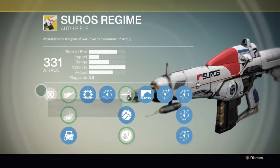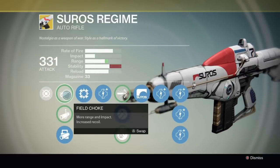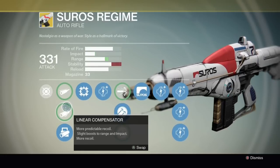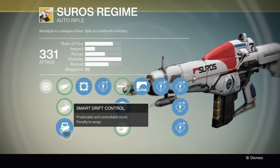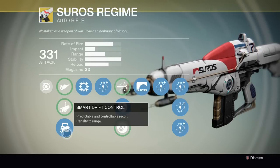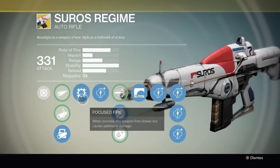Let's get started by looking at the weapon. It has Field Choke which will increase the range and slight impact, Linear Drift Control, and Smart Drift Control. Smart Drift Control is the obvious choice here as it gives you maximum stability.